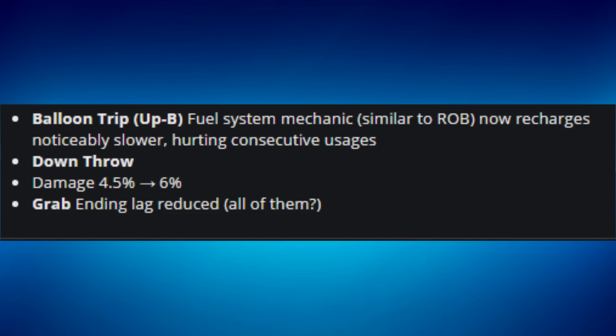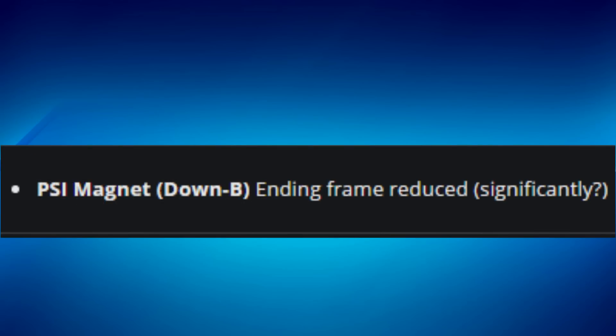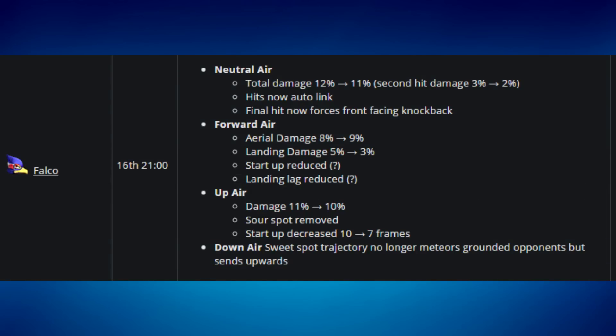For Ness, the side B Mana down B ending frame was reduced significantly. I don't agree with any Ness buff — he's a little too good already.